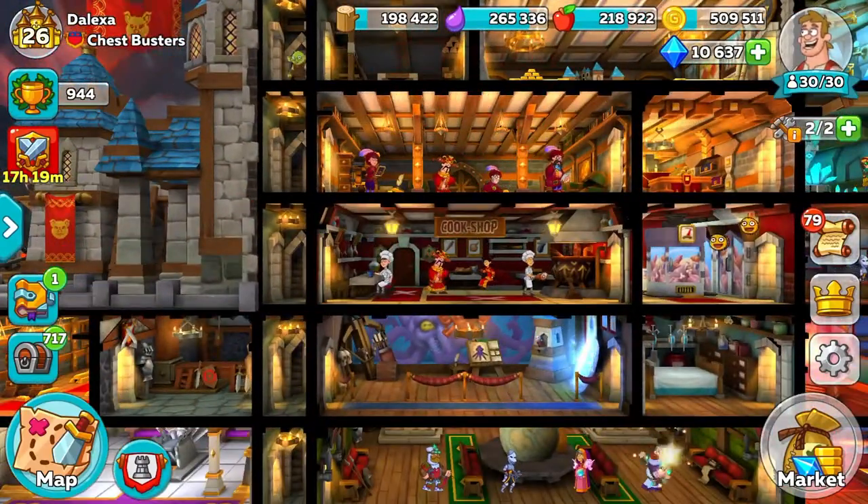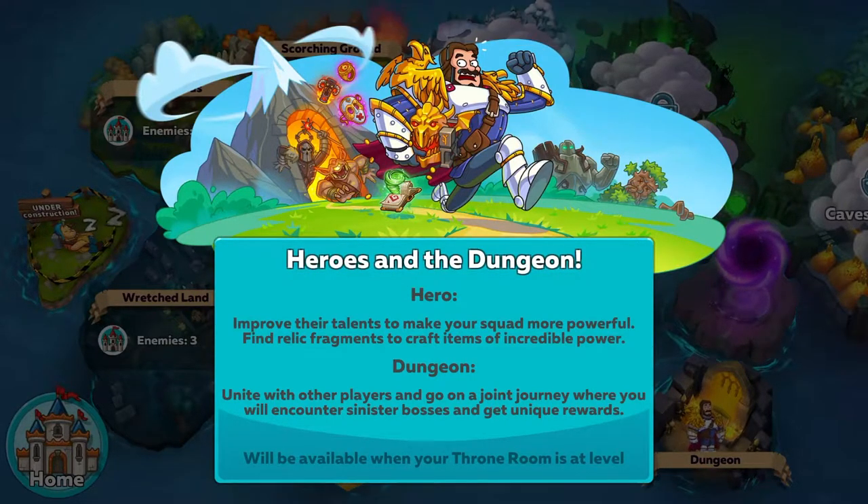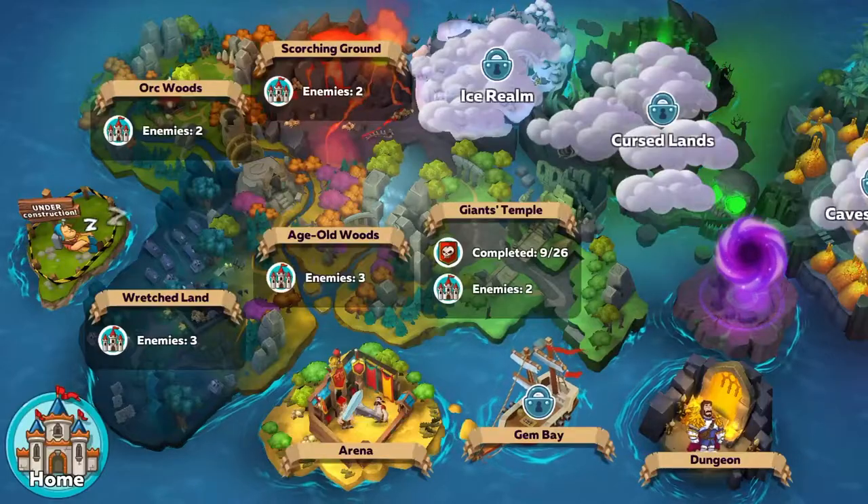In case you're curious, if you go to your map and you see the dungeon over here — it's cut off — it'll be available when your throne room is at level 9. My other account is at level 9, and that was when I was talking about getting disgusted and grabbing another device to start over. Yeah, that's what happened — I'm extremely underpowered.